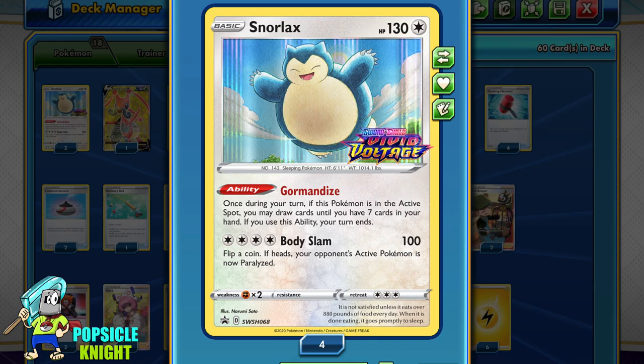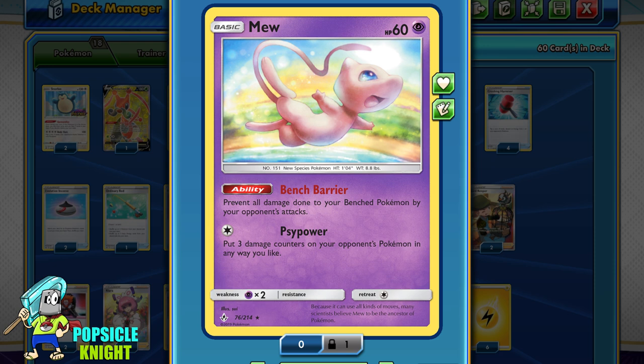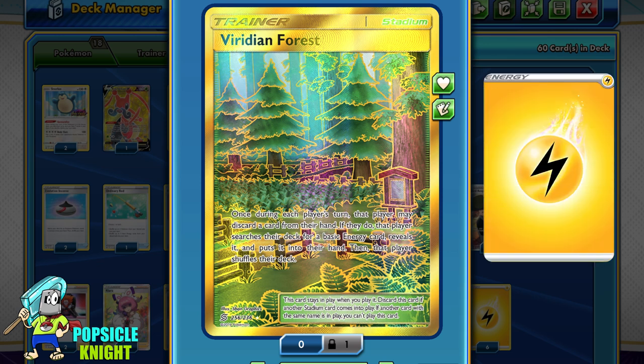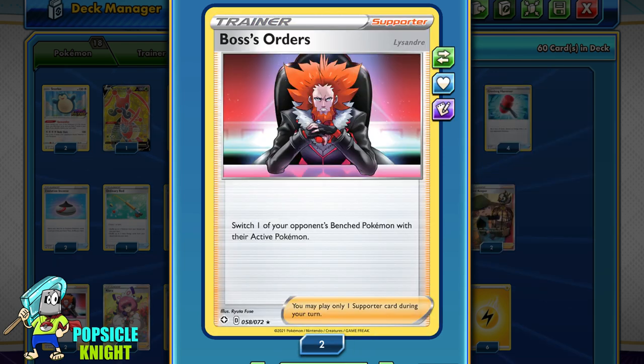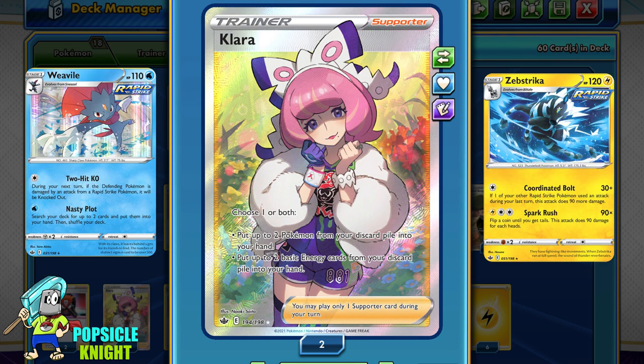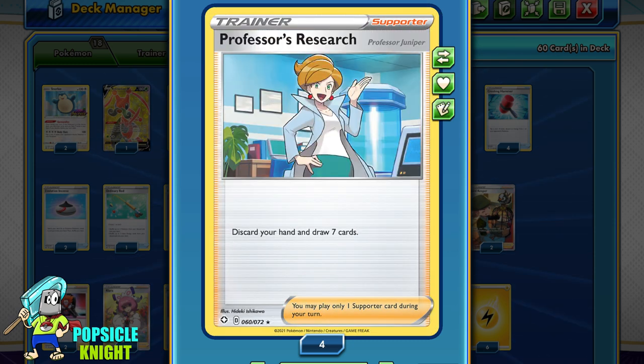For consistency, I am using two copies of Gormandize Snorlax — while its ability ends your turn, you can draw cards until you have 7 in your hand. I also have Cricketune V for its Exciting Stage ability which allows you to draw cards until you have 3 in your hand, or draw 4 cards if Cricketune is in the active. I'm also using Mew for its bench barrier ability. For other cards worth mentioning: Viridian Forest for finding our Lightning Energy since we're only using 6, Boss's Orders, Clara for recovering 2 Pokemon and/or 2 basic energy from the discard pile, Marnie, and Professor's Research.